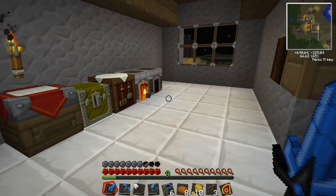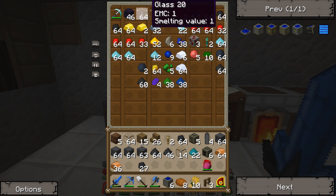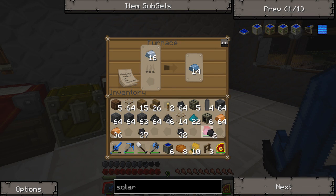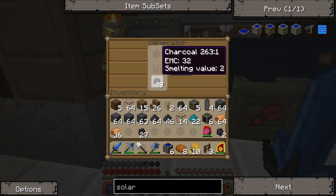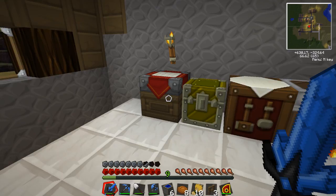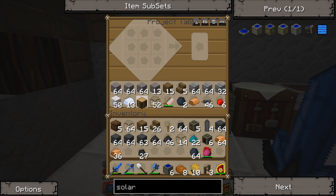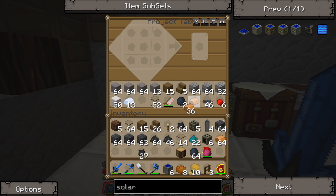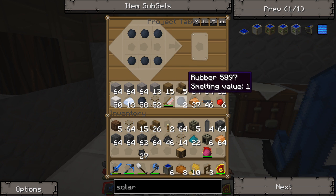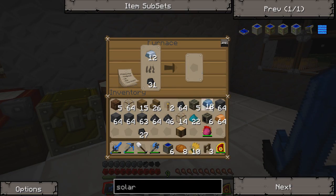Hopefully you guys are enjoying this Technic playthrough — I am, I think it's fun. I need some more charcoal. I don't have any charcoal made up. We'll pull that charcoal out and put this guy in. I think I have charcoal in here — if I put that in there. I was making more of these little guys down here. Let's pull this out and put this guy in there. Let's make us up some more copper cables, because those are like the most usable thing in Technic, I swear.